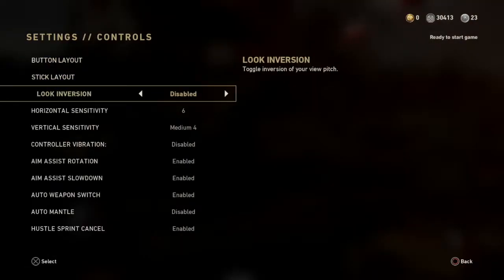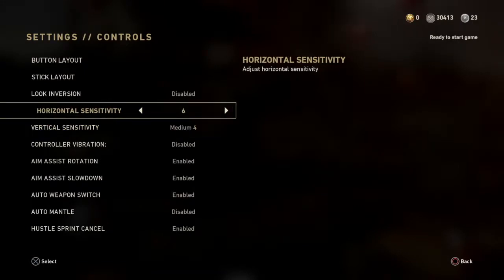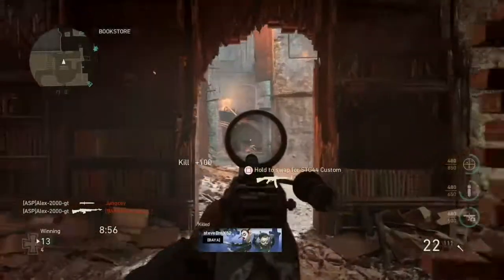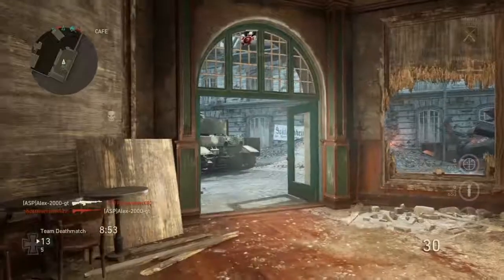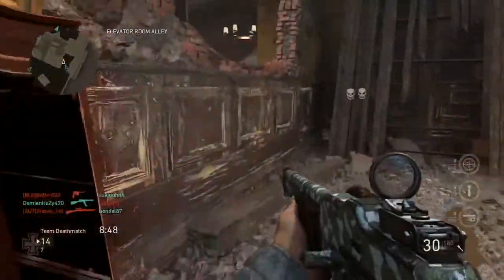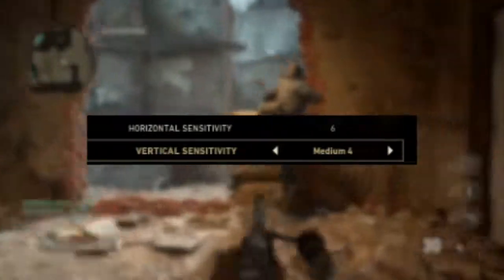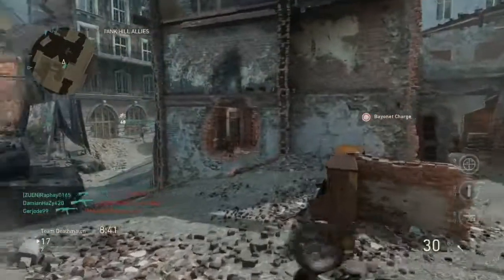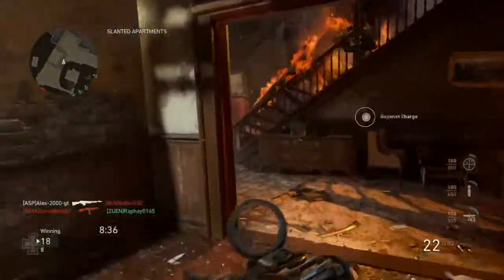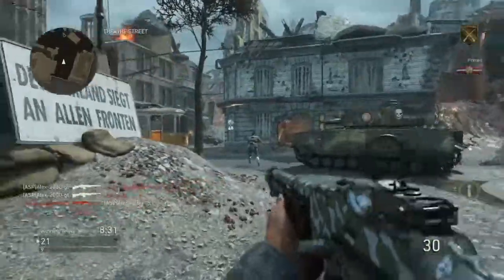If you scroll down to sensitivity and look at your vertical and horizontal settings — whatever sensitivity you've been using, maybe seven, six, or even higher — keep the horizontal sensitivity as that. On the vertical sensitivity, take it down. For example, my sensitivity is usually a six, so on horizontal I keep it at six, but on vertical I put it at four, which is two lower. The reason is that in World War 2 you're not jumping around like Infinite Warfare or Advanced Warfare, so you don't really need to aim up quickly.